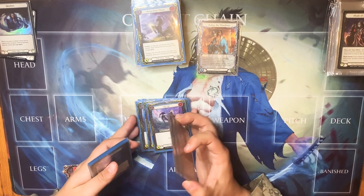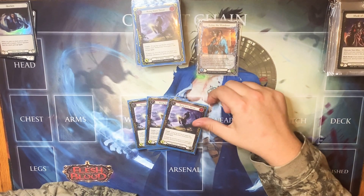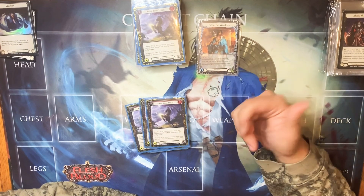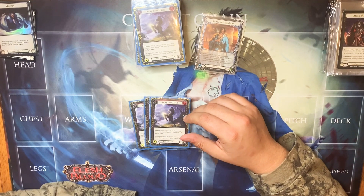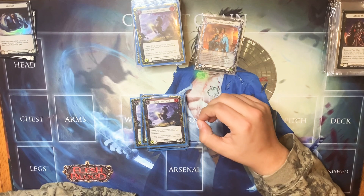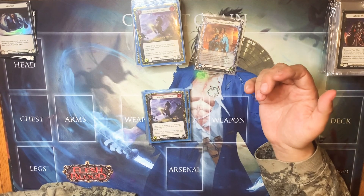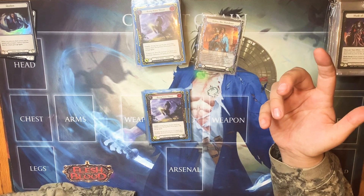Next we have three red Rising Knee Thrusts. It's a cost zero, so it helps out with Katsu's ability if need be — if you have two of them, something hit, throw one away to get the other combo piece. It's a zero cost, pitches for one, combo: if Leg Tap was the last attack this combat chain, Rising Knee Thrust gains plus two and go again. So it's originally a three attack, three defense, but if you have Leg Tap before it, Rising Knee Thrust becomes a five with red.